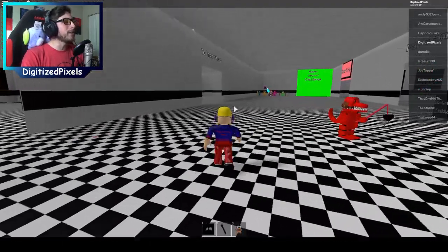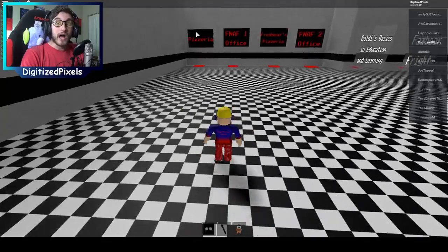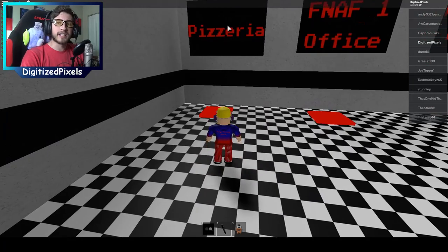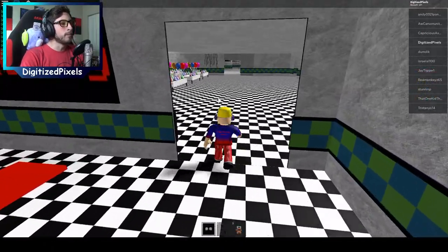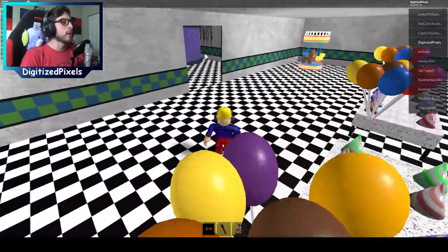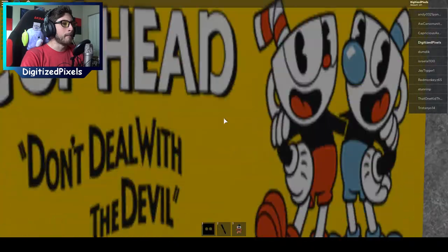Anyways, to get this badge, what you want to do is go back to the teleporter room again. Go ahead and walk into the pizzeria. Go back this way into the main room, and go to your left - the doorway right next to the prize corner. Right over here, go behind the stage, and you will then see the Cuphead poster - bump into it.